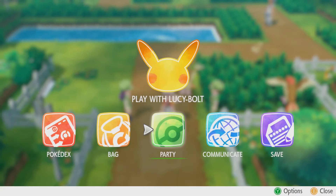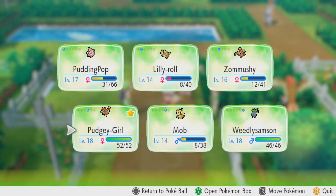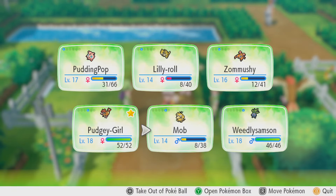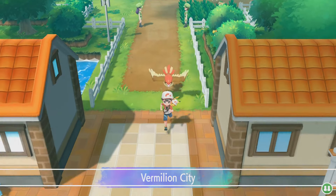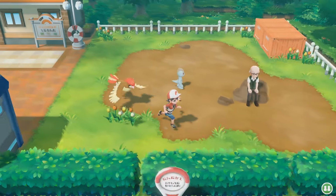The one nice thing about this game is you don't have to worry about getting Pokéballs unless you're catching everything, but since I'm clearly not. She has the most HP, even more than the evolved Pidgeotto. Mob has the least, and he's also a lower level. All right, Vermilion City — we've made it. Finally. New place.